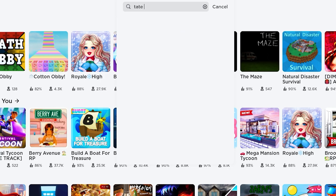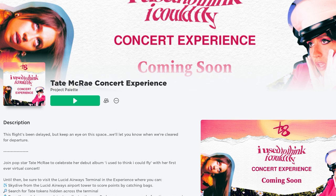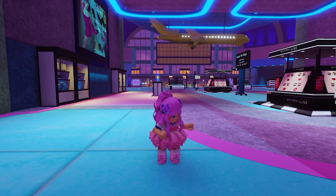In the search bar, type Tate McRae and click this first icon. The game is developed by Project Palette. This game and its free UGCs have been here for a while now, and I am super glad that the items are still available. Today, I am going to show you how to get two cool UGCs, and the best thing is, it's super easy.